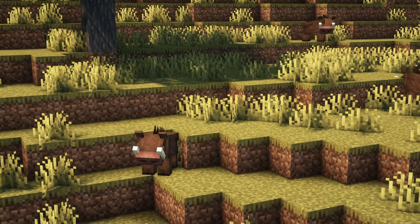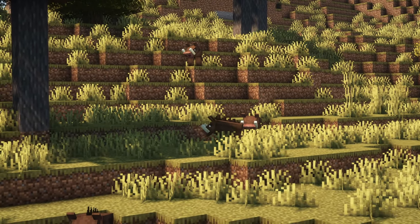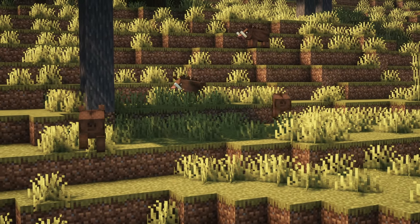Boars spawn naturally in savannah biomes in groups of 4. Boars can be tempted and bred with carrots, potatoes or beetroots. Adult boars are neutral and will not attack the player unless provoked. Baby boars are always passive.